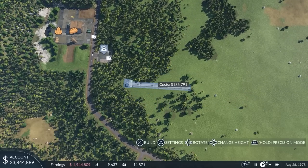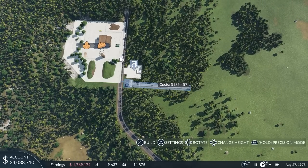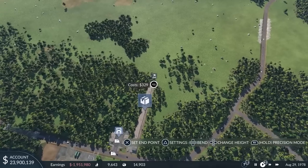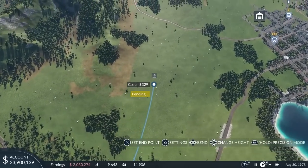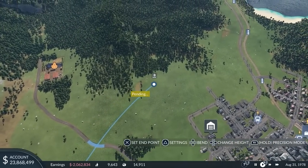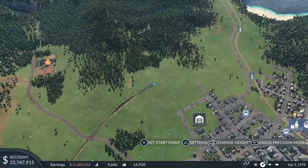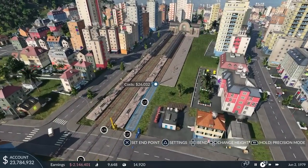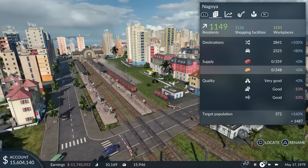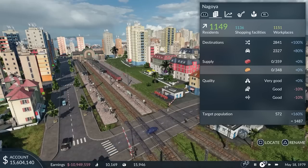We can simply build another station next to the existing truck terminal, as it makes a connection between the station and the factory. Like streets, train tracks can be built by dragging segments from a start to an end point. The train station in Nagoya is located in the commercial district, so we can directly drop off the cargo at the station and it will be delivered to all the buildings within its catchment area. Let's wait for the train to deliver its first load of cargo. As we can see in the town window, as soon as the food is unloaded at the train station, it starts to cover the demand of the town.